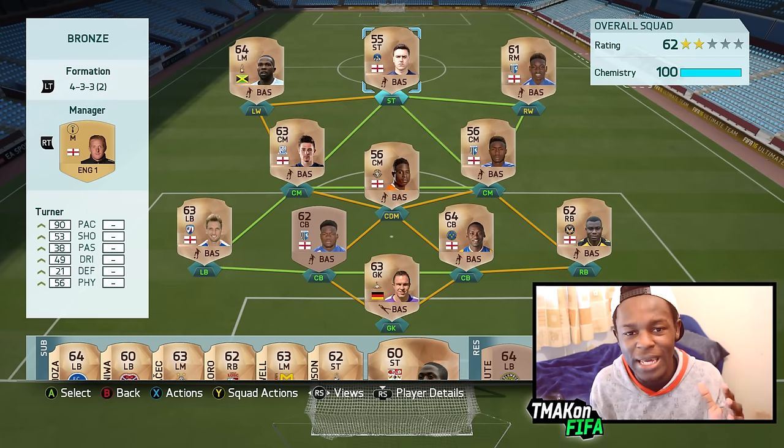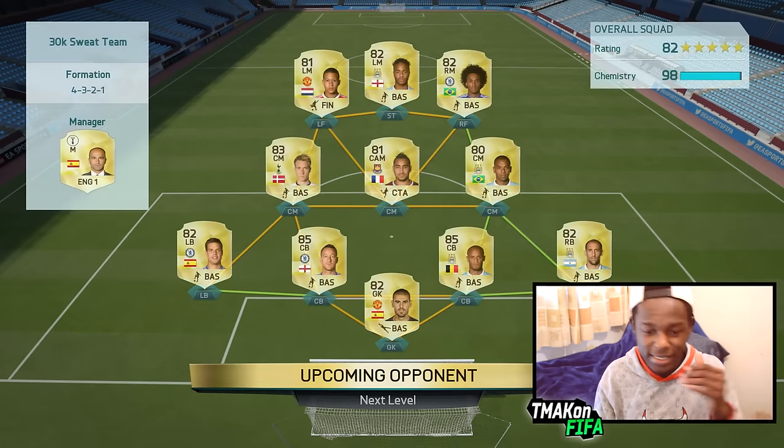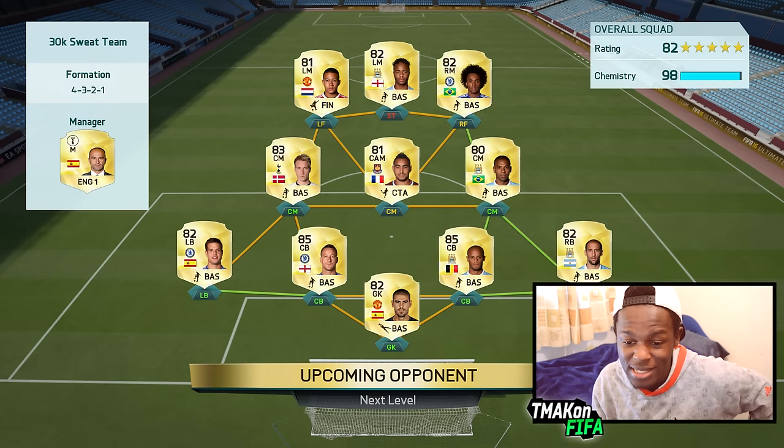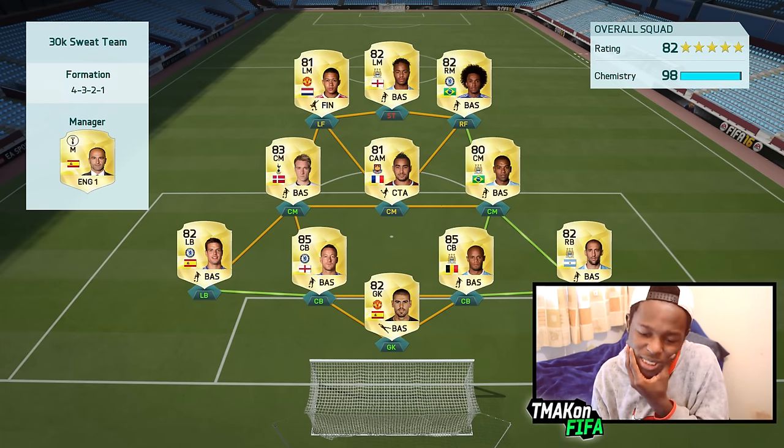Let's jump into a game and see what this team can do. This is the team we're coming up against — he's using his 30k sweat team, with Depay and Sterling surprisingly as a striker up top, and Willian. He's got decent players in there. Let's see what this bronze team can do against him.